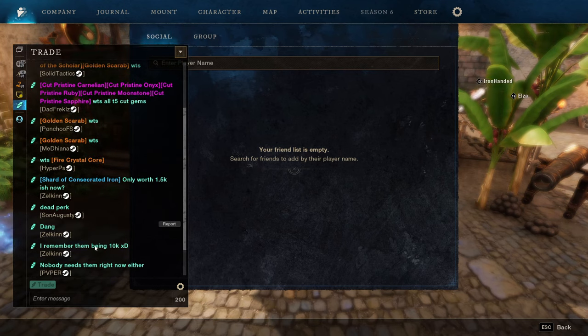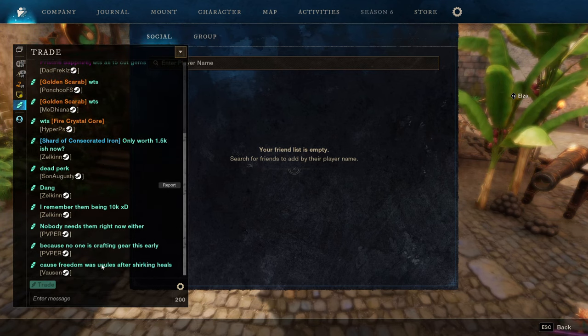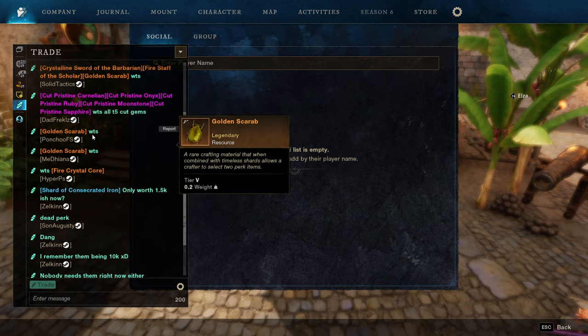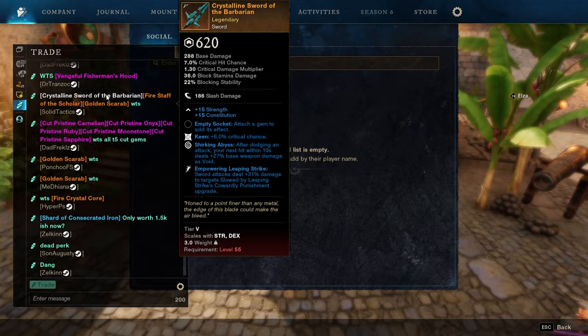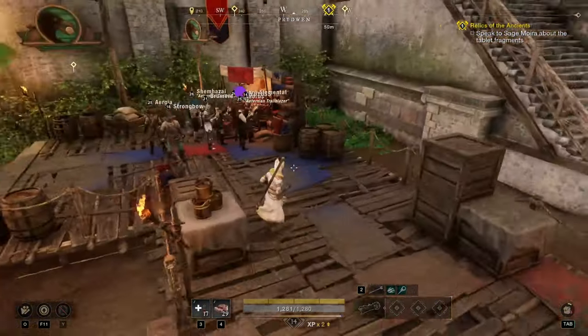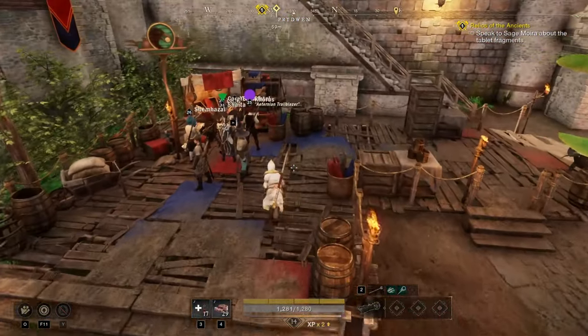Another good approach is using the trade chat itself. Go into the chat and open the trade channel — you'll find people trying to sell things and discussing what's available. For example, someone is trying to sell a golden scarab or fire crystal core. You can speak to people directly and get items cheaper. Some players are already max level after just a couple of days, which is insane.